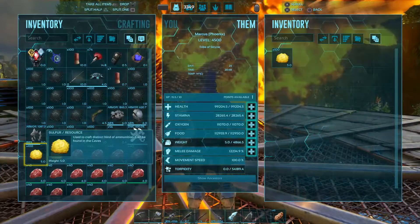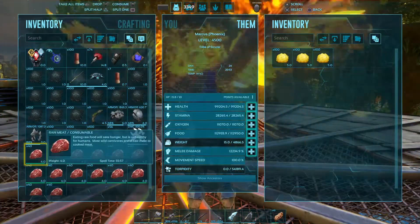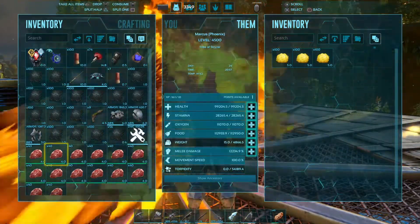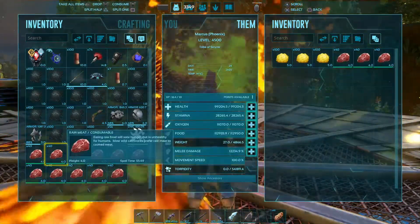What he eats is sulfur, so that's his food source. If you need sulfur, you can summon that in using the GFI commands, which is in my last video. What's really cool about the Phoenix is if you put meat in there, it'll actually cook it.